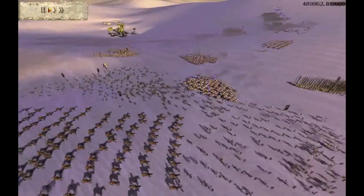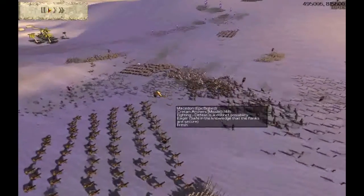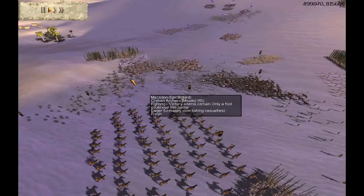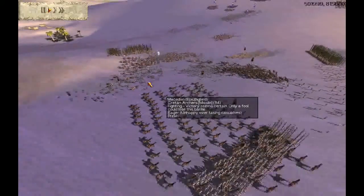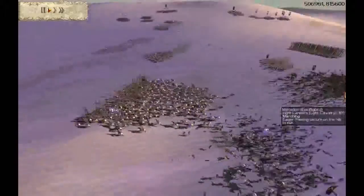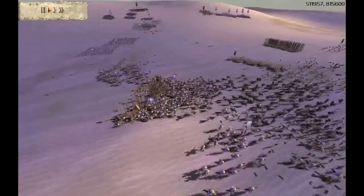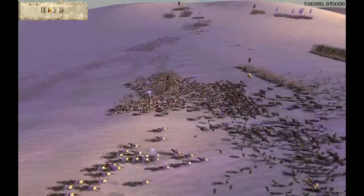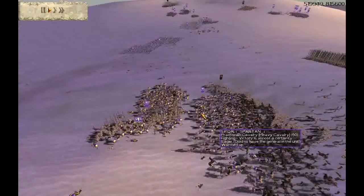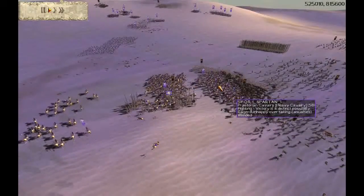Right here you can see he's actually doing exactly what I want him to do. By running into my Archers, he thinks he's about to kill a bunch of my Archers with his Cav. But the only problem is my formation had left my Pikes in a very good position to respond to any kind of horse charge into my Archers. However, I do make a micro-mistake here and keep my men out of Phalanx formation for far too long.